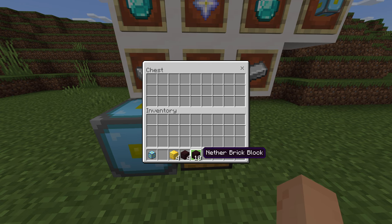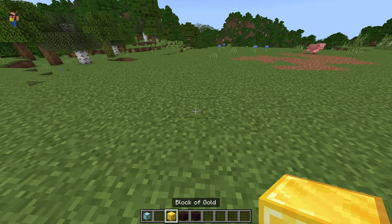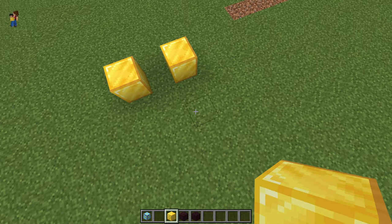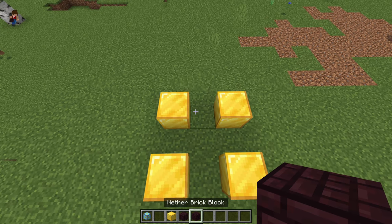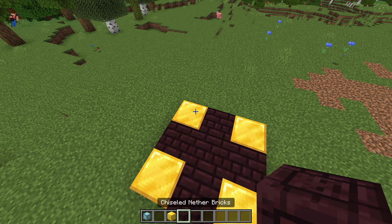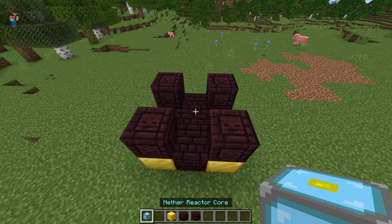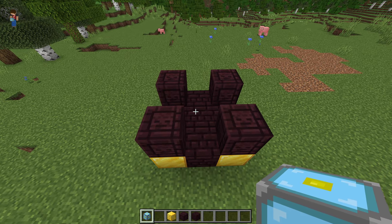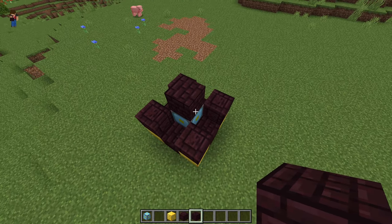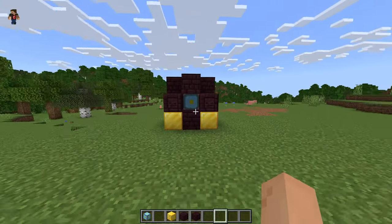You will need four blocks of gold, four chiseled nether bricks, and ten nether brick blocks. You place four gold blocks in the corners, get your nether brick blocks and make a cross, place chiseled nether brick on top of the gold itself, then place the nether reactor core in the middle and do another cross of nether brick blocks up top.